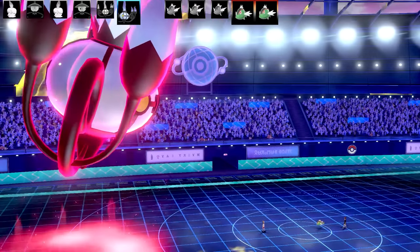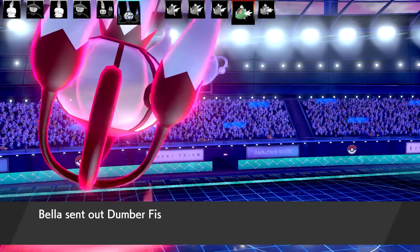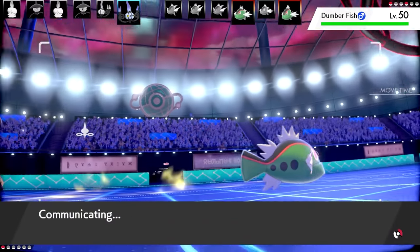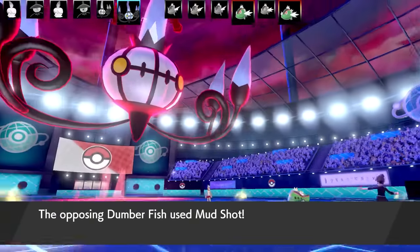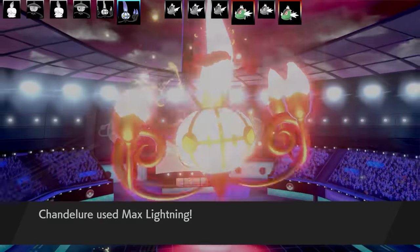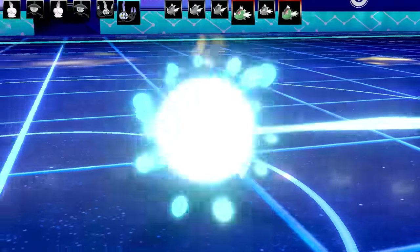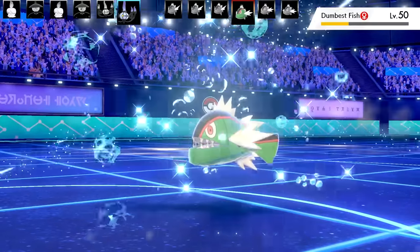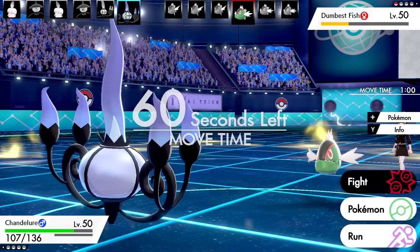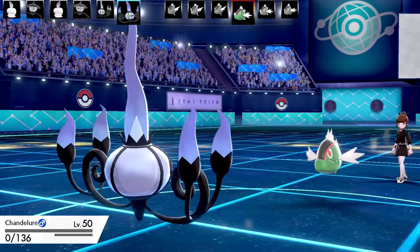I've got plus one in Special Attack and Electric Terrain on the field, which is very handy. The Choice Band Basculin was saved for last. I go for Max Lightning on the next Basculin - it's going to drop really hard, but it's got a Focus Sash. It's a Special Set that goes for Mud Slap, which drops my Speed - any chance of outspeeding the Choice Band Basculin is now gone. Chandelure comes out of Dynamax, very prone to getting wrecked. I go for Shockwave but the Choice Band Basculin uses Head Smash and annihilates Chandelure in one shot.